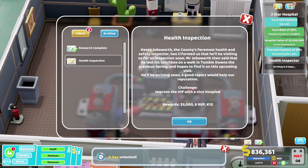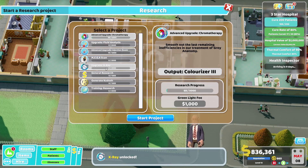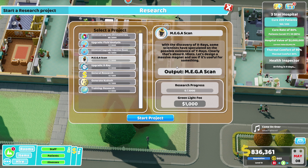Health inspection. The X-ray is complete — marvellous. We can now go for the mega-scan if we particularly want to, and I'm thinking maybe we do. With the discovery of X-rays, some scientists have speculated on the possible existence of Y-rays — clearly that's absurd. Let's design a massive magnet and see if it's useful for something.